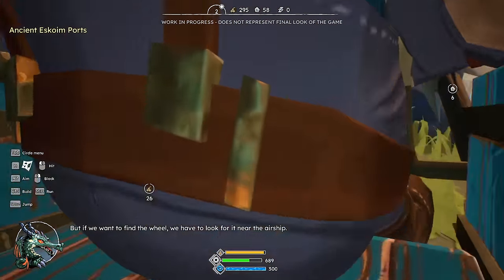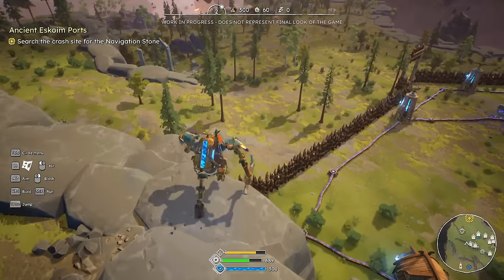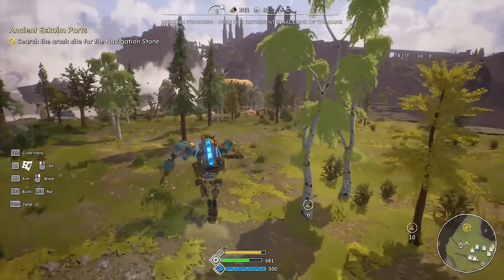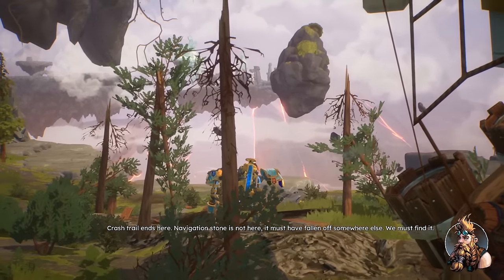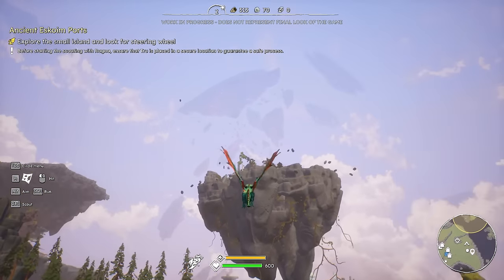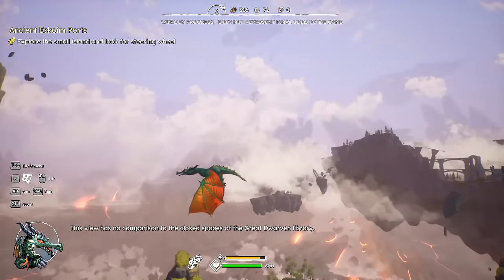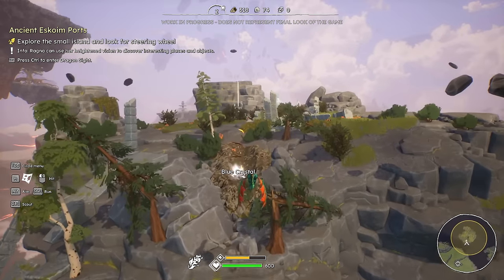Let's grab this crystal off the front of here. All the gearing looks good, but we need a navigation stone for the port to function correctly. Navigation stone — I read about it. Let's search the crash site — perhaps the navigation stone is still there, buried among the rubble. The crash trail ends here — the navigation stone is not here. It must have fallen off somewhere else. I can play as the dragon! That kind of reminds me of Jet Force Gemini, like when you would take the little drone and it could go through different areas. Oh, it breathes fire too — I'm a flamethrower. We've actually got multiple character interactions here, which could be interesting for puzzle solving or other things like that.